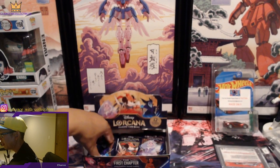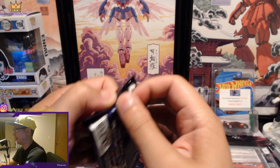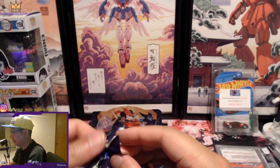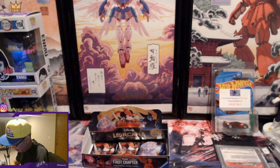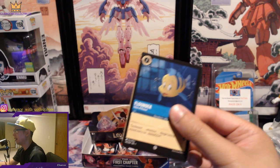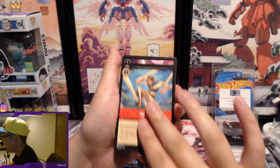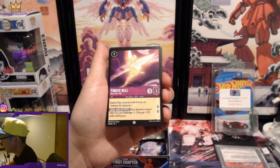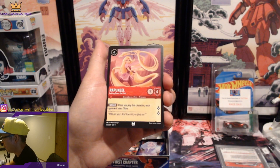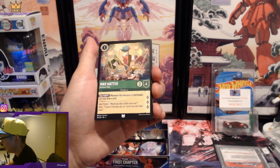We still got a few more here — six packs actually, I must have miscounted. These things really are hard to rip. Flounder, Tangled, Sebastian, Tinkerbell, Vicious Betrayal, Aladdin again. Rapunzel. Another Elsa — nice! Mad Hatter.